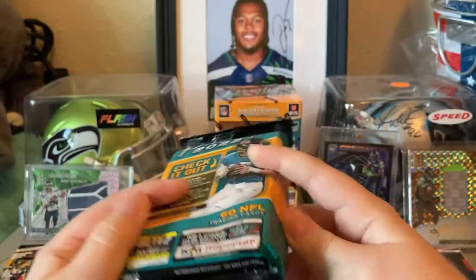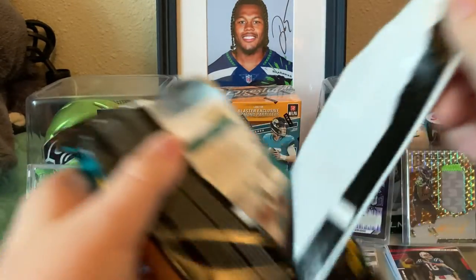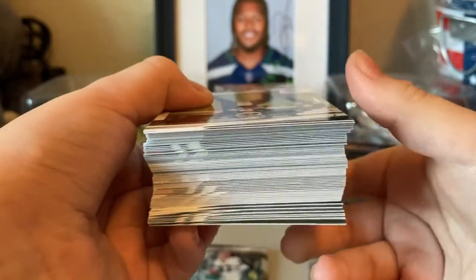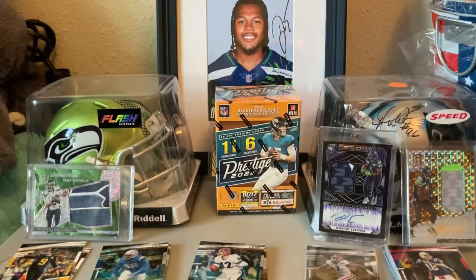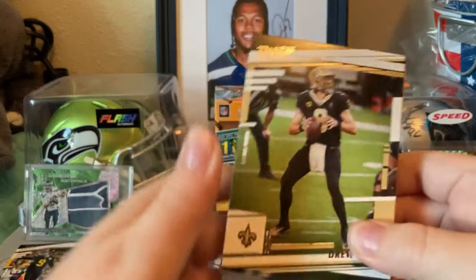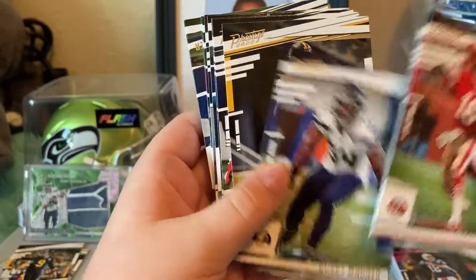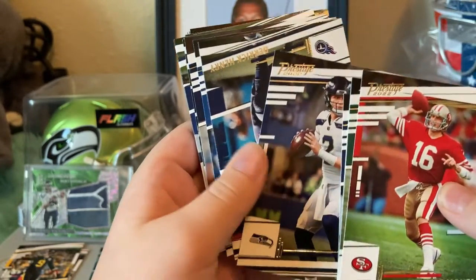60-card hanger pack — this one's gonna be harder to open. Look at that — sandwich of cards right there. Take a stack and go with it: Drew Brees, Montana, Berrios, Wagner, Biskey, Bourne, Drew Lock — it's weird seeing him in a Seattle uniform.